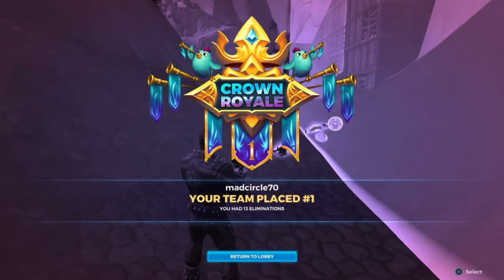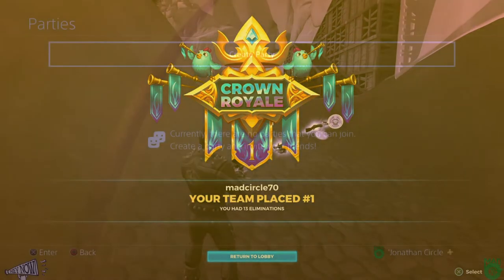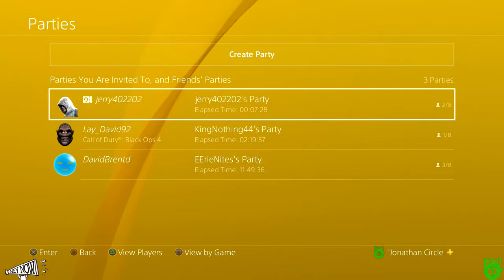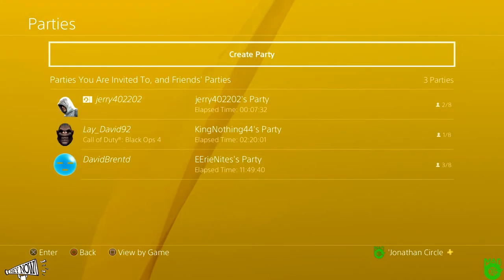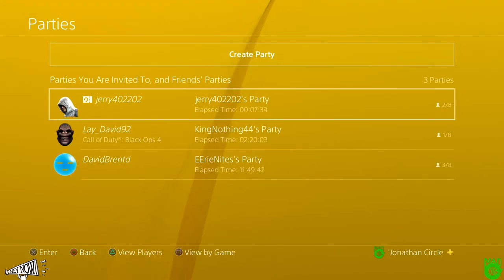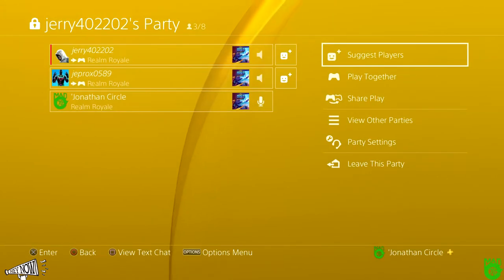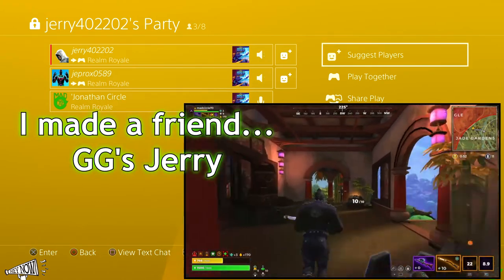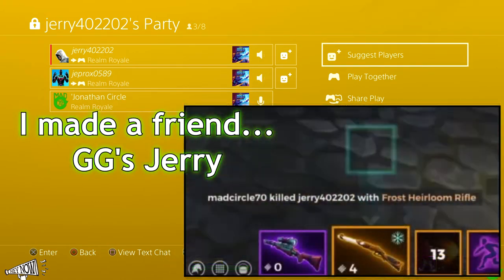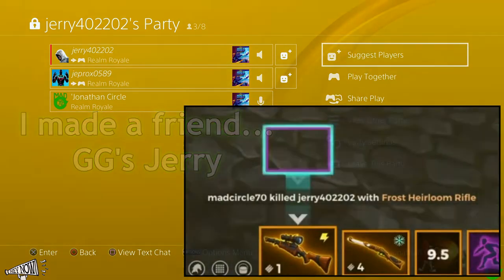Wickedly good Assassin — this is MattCircle7 signing out. Just after the match I received a friend request and a party chat invite from one of the guys I must have wrecked. Here's what happened in that chat: 'Who's this man's Circle?' — 'Oh that's the dude that f***ing smashed my ass just a minute ago.' 'Sit down please.'